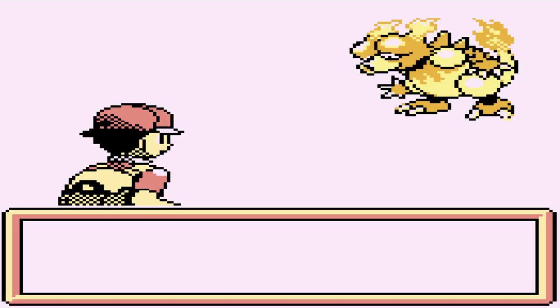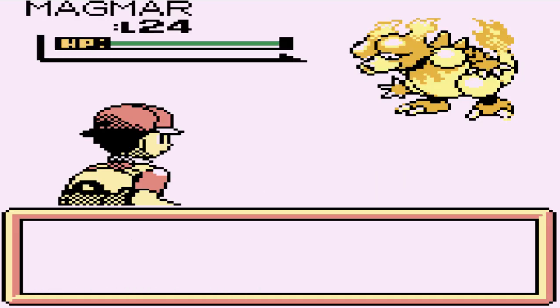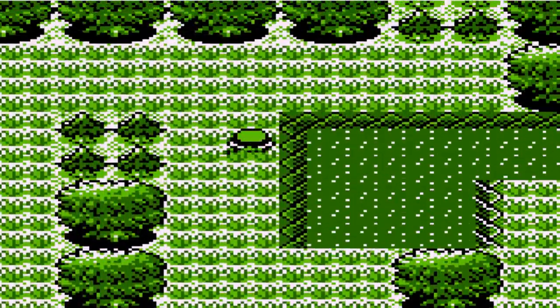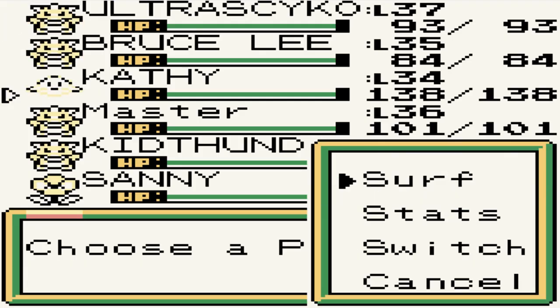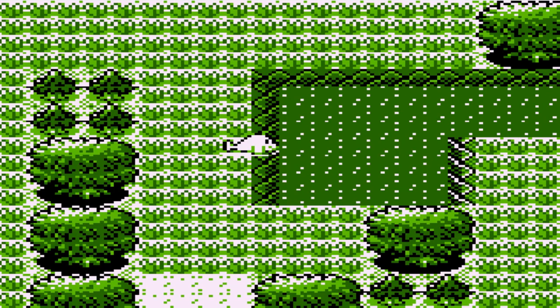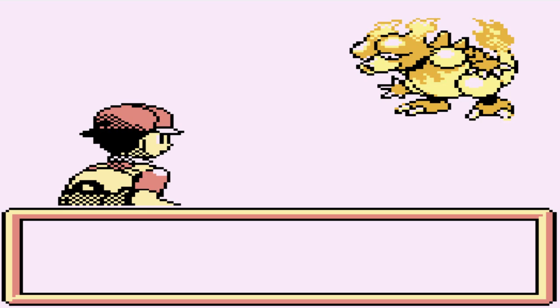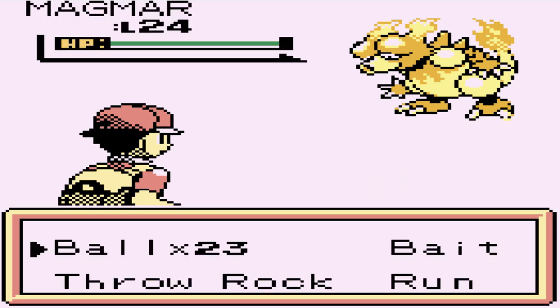There we have a Magmar, and we already caught one of these. We actually got this guy in a trade, so we don't really need it — it's actually our strongest Pokemon right now. Oh, it looks like we have to surf right here. Let's go ahead and surf our Pokemon. Look at that, that's a first. We're going to be finding some great items and another Magmar.